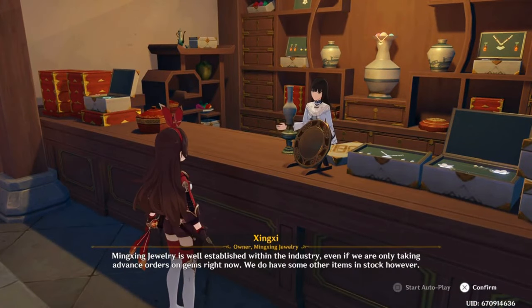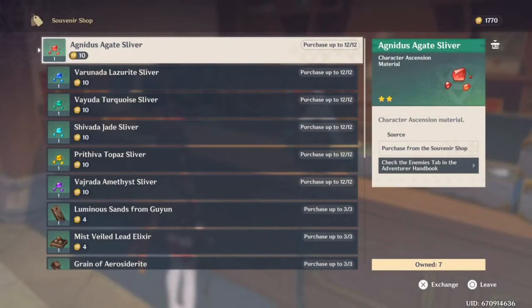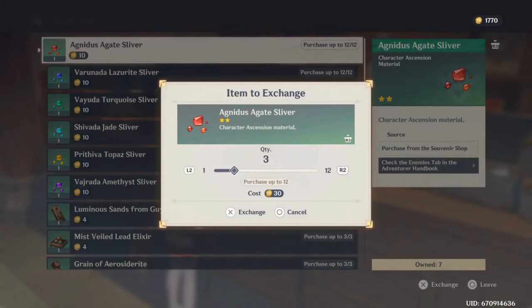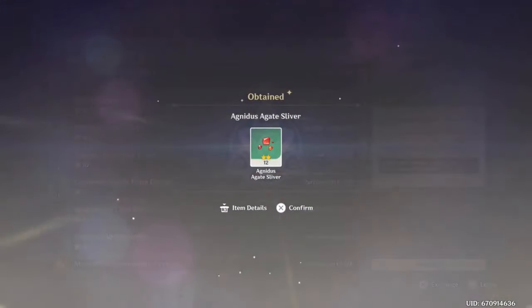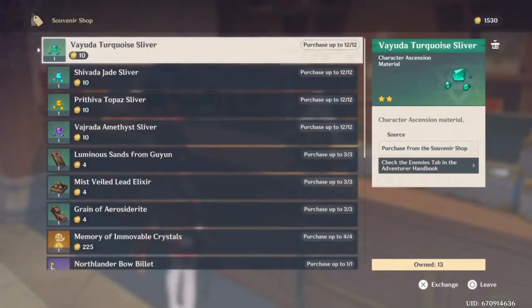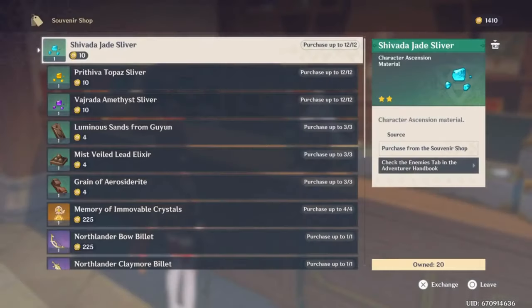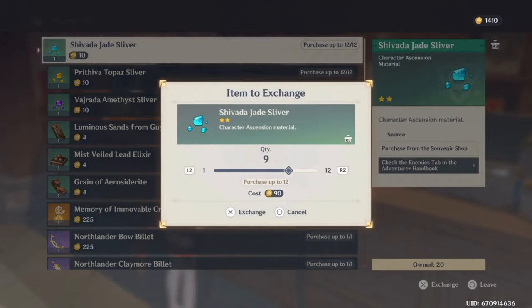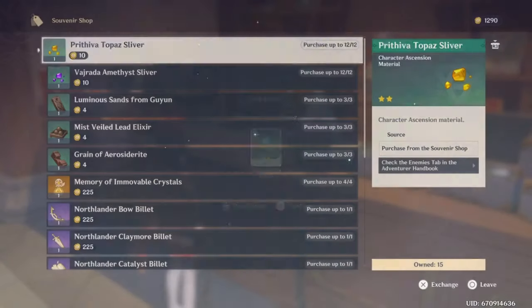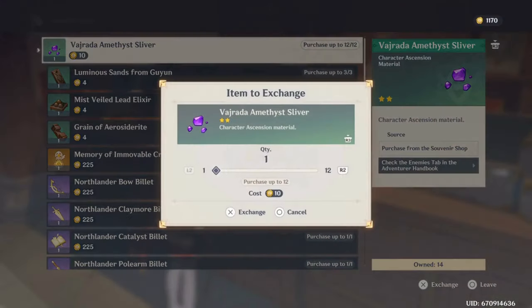Let's see what they have. You go there, click on that option, and look — I've got all this to choose from. I'm going to buy everything that I can because I have so much to spend. I also have a lot of this area still left to explore, so I'll come back and get some of the other stuff later. I'm getting these because I know I need them for my character ascensions.